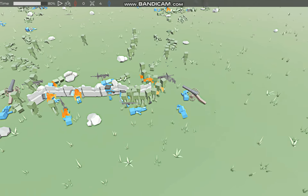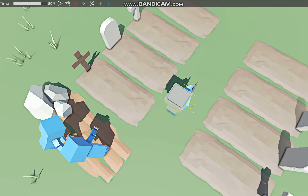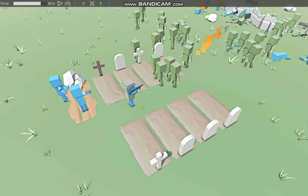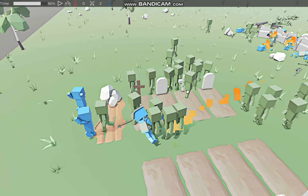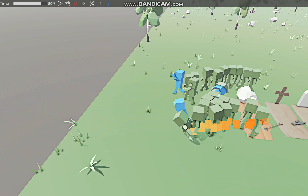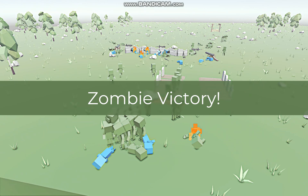Looks like they're going to clear out this base with at least 20 zombies left. All that's left is one AP-5 soldier and he is not standing his ground. Hopefully they stopped taking the grave — yeah. Alright, that's the end of the video, thanks for watching.